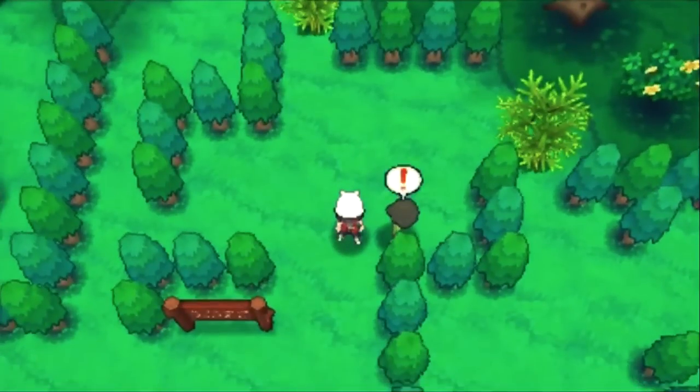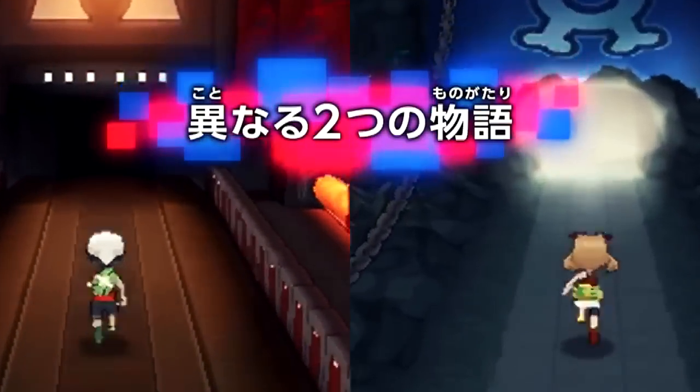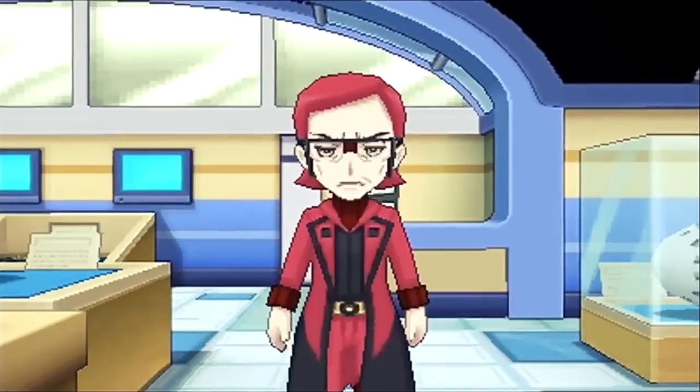Then we have this area — I'm not actually sure where it is, I have a feeling it's by the Whismur Cave or up north of Slateport City. There's this little guy who's going to fight you — he's going to send out a Ralts. I'm honestly waiting to see Wally; I don't know if we've already been shown Wally yet. Then we're shown this really cool cutscene of us walking up to Team Aqua and Team Magma's hideouts — we have the Team Magma leader with their admins, and the Team Aqua leader and their admins.